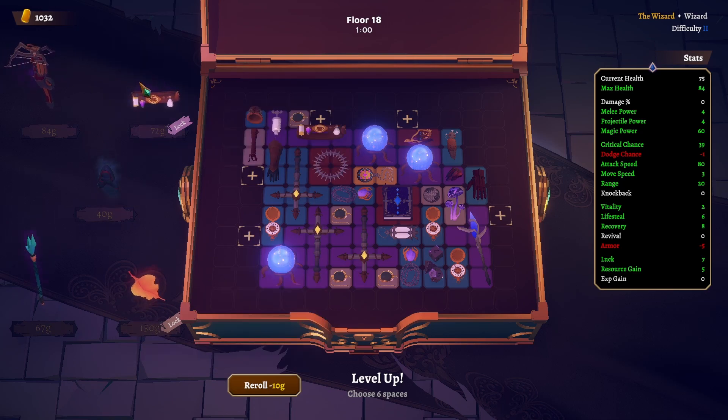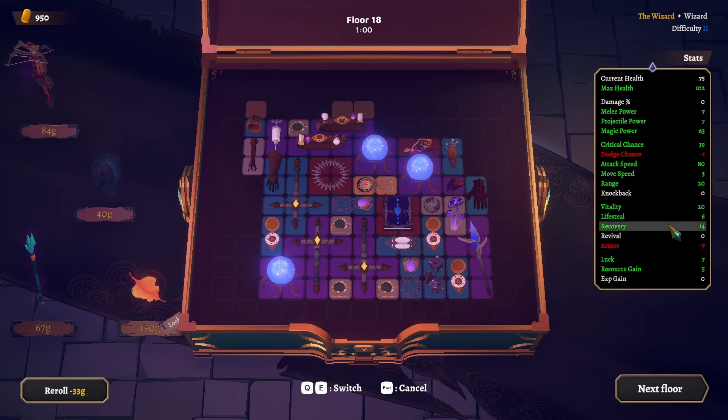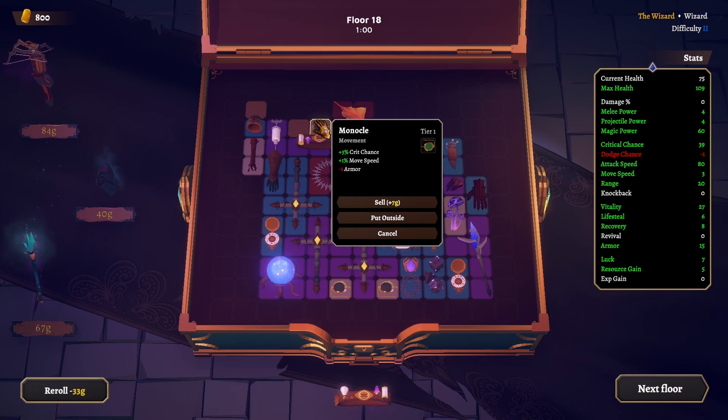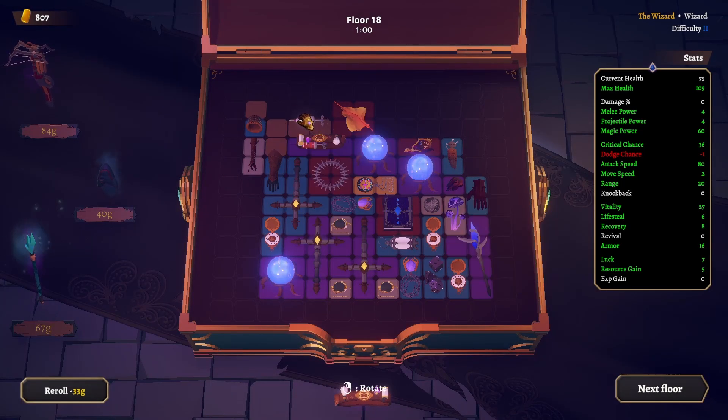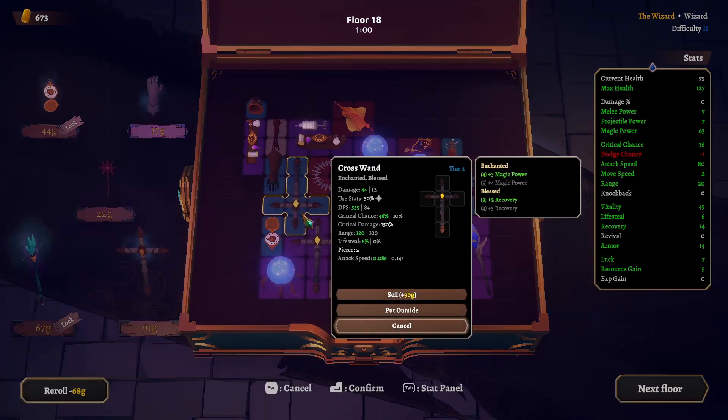Six spaces. Recovery — yep, that means more damage for us which I think we need. Vitality and armor — armor is up to 7. I think we can take this — Sacred Leaf. Put you down here for a sec and then get you up here. Vitality 25 and magic 25 achievement. I'm gonna give up one of the monocles — it's 3% crit chance. And then we gain some armor which I think we need.